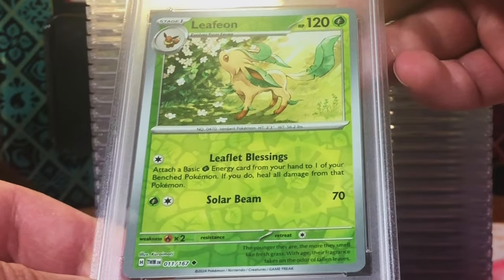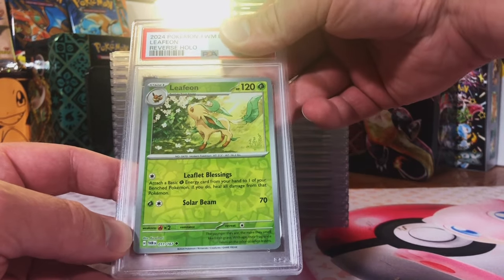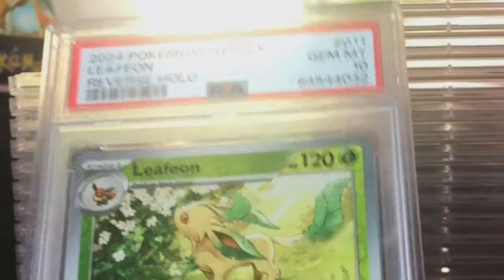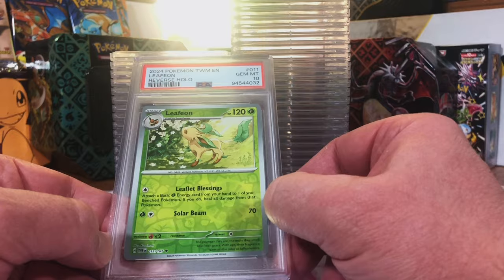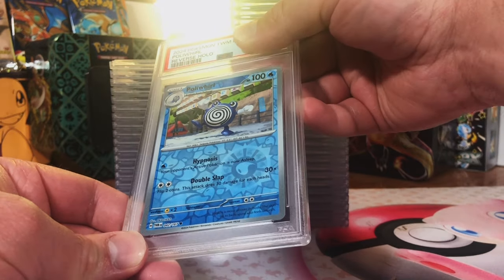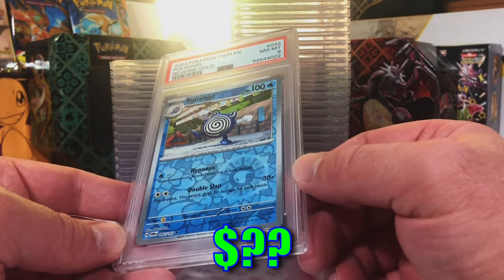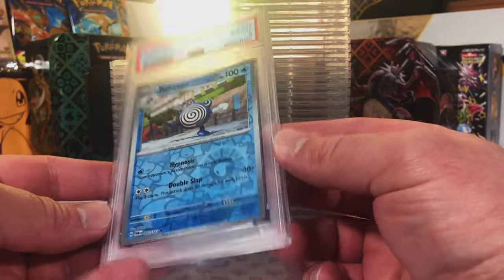Reverse Holo Leafeon Uncommon - you gotta grade an Eeveelution. A 9 with a very strong possibility of a 10. Gem Mint 10 on my two favorite Reverse Holos from this set - Leafeon and Snorlax! Reverse Holo Poliwhirl Uncommon. I like this artwork as well - I'll guess 10. Our streak is broken though - got an 8. I'm not seeing how it got an 8, but won't complain.